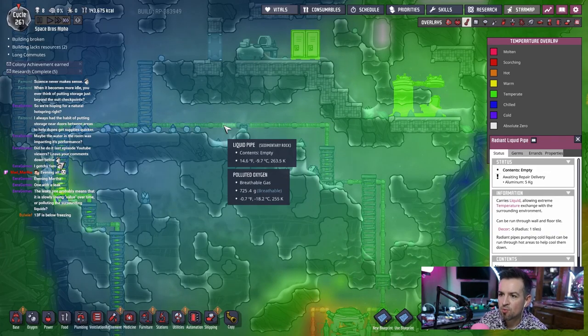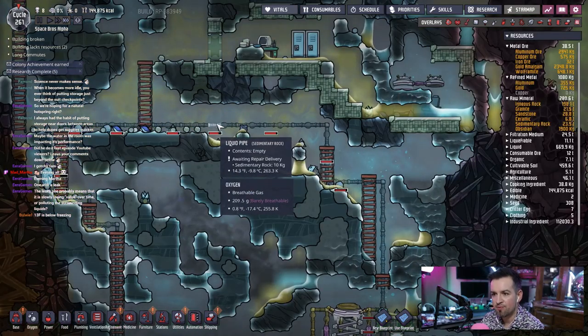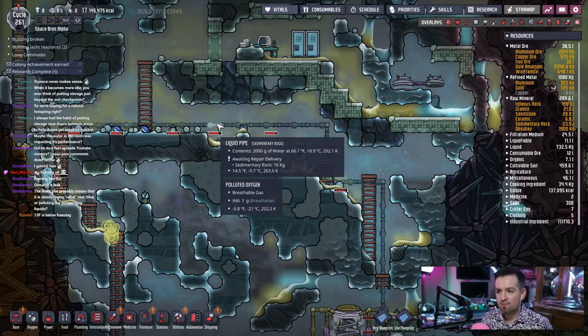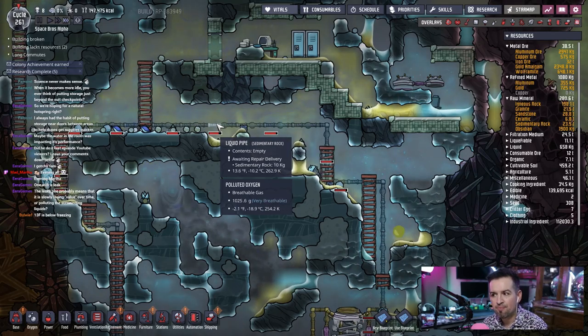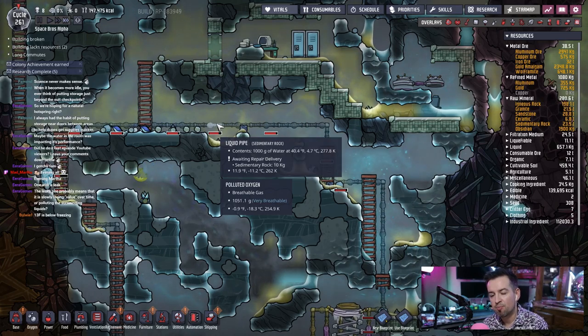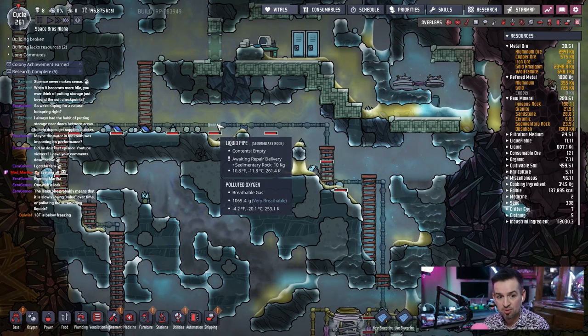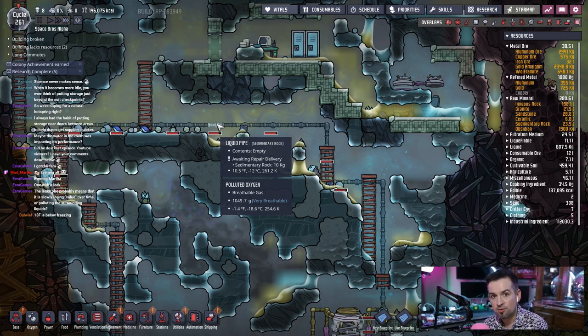Yeah, 13 degrees Fahrenheit, but the water inside it is not. That's the thing I'm confused about — the liquid pipe contents are fine, but the outside is freezing. But that shouldn't matter. Are you telling me that sedimentary rock breaks down by itself below a certain temperature? That's what it looks like it's doing. I don't understand — if the water was too cold, that makes sense. You know, the water freezes, pipes crack, pipes burst.